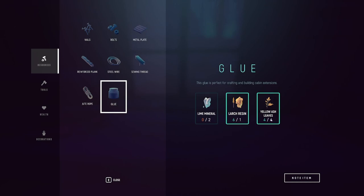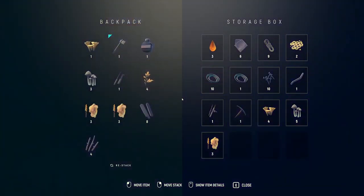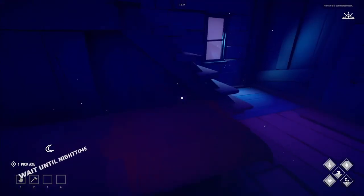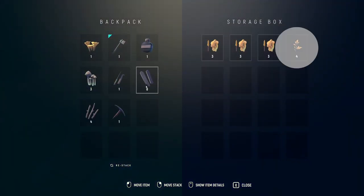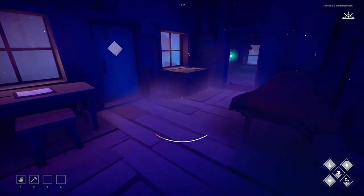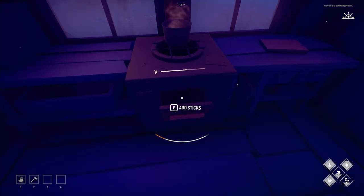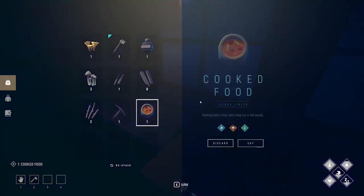Looking at glue — I've got enough ash leaves and plenty of resin, I just need to go get some lime mineral. Heading back out to get that. Made a cooked food using what's in the kitchen — it gives max hunger, max health, and max temperature. I really like that system, it's pretty nice.